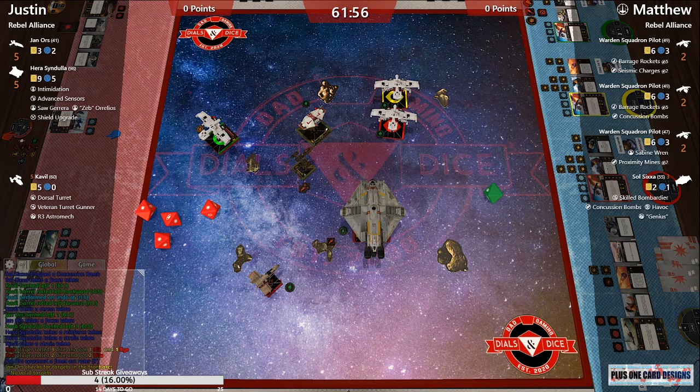Justin has 28 points because he has half points on Soul Sixa. We're getting ready for the veteran turret gunner — five more dice going into Soul Sixa it looks like. Another card onto Soul Sixa with that bonus attack.